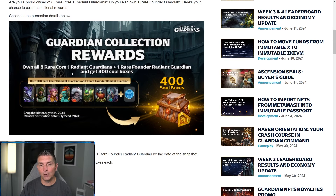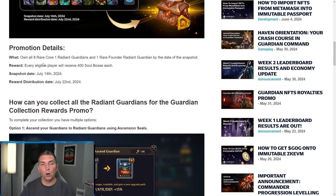So you need to own all eight rare core radiant one guardians — you can see the picture here, those are the heroes we regularly summon. The core ones are the ones we usually get from regular summons, and the rare ones are usually the ones I sacrifice, so I have to make sure I stop sacrificing those. The snapshot date is July 14th and reward distribution is July 22nd. Every eligible player will receive 400 soul boxes.